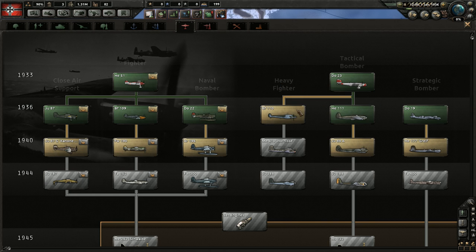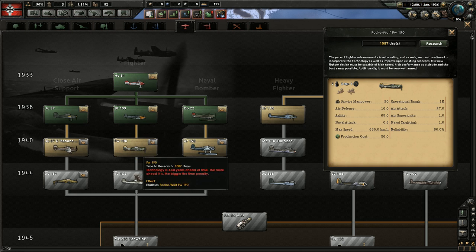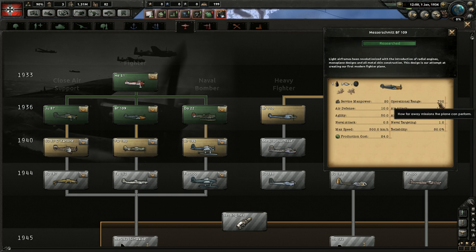The main thing you'll want heavy fighters for is their range — that's the key. They do cost a lot more production so you don't want to make them your main fighter. The problem with regular fighters is their operational range is so small they can't cover needed areas. The basic fighter at game start sometimes can't even cover the region right next to the airport it's stationed in, meaning they can't protect strategic and tactical bombers that are bombing targets far away.